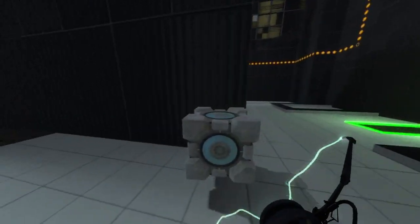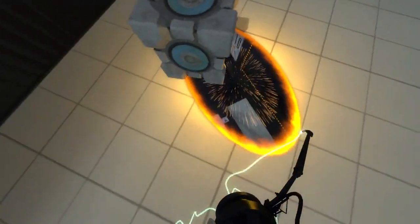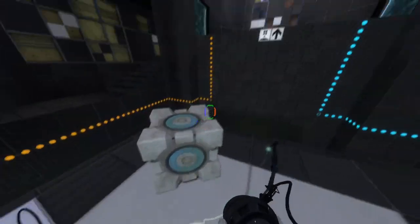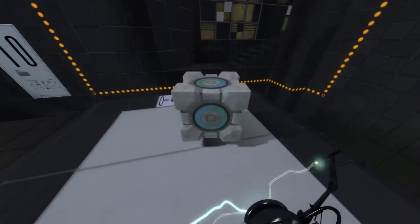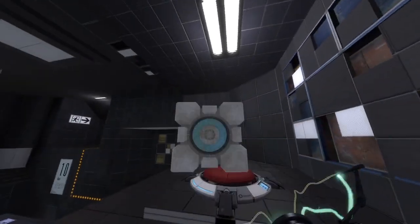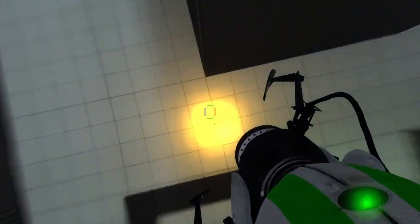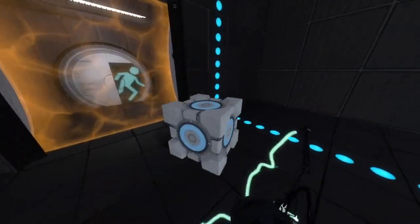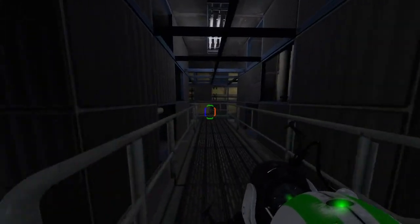Now it's the same mechanic where I just kind of... This is the dirty cube. So I put this on the button, and then when I touch the clean one it will respawn that. Please work. Thank you. There we go. Nicely done.